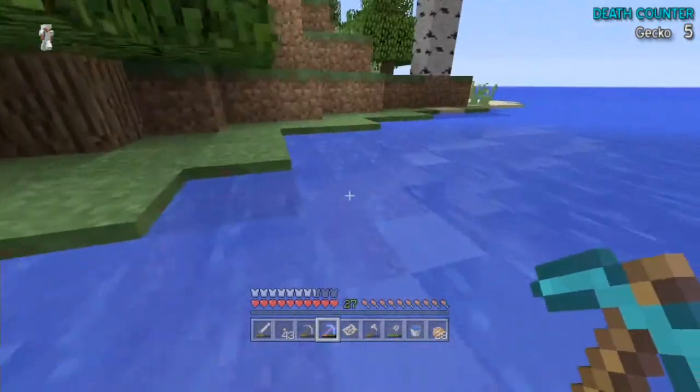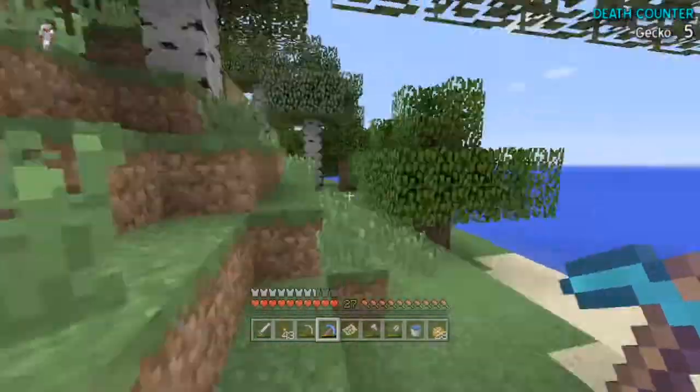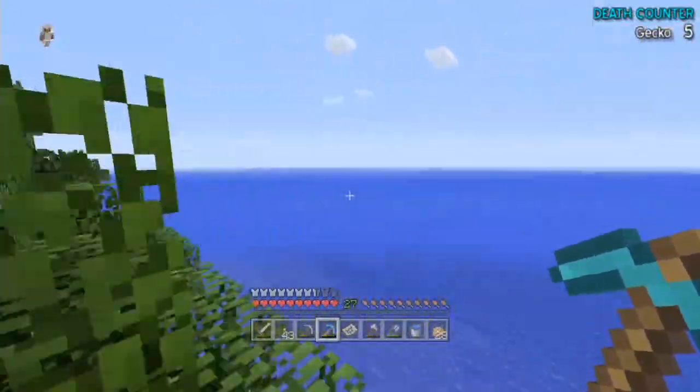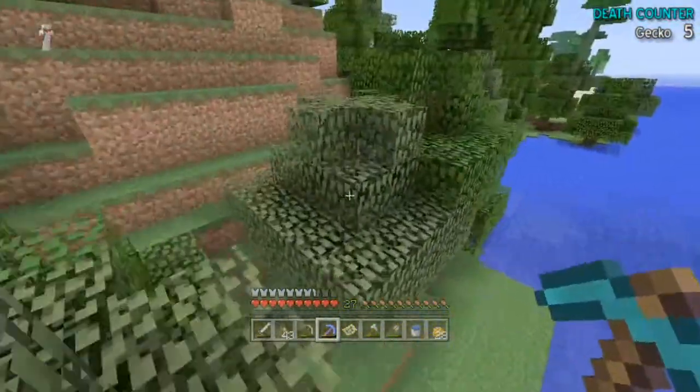And iron golems - tons of iron golems - because they're overpowered against the wither. Literally five of them kills it, assuming it can't fly off. Otherwise it'll just fly up in the air and shoot wither heads at them until they die.